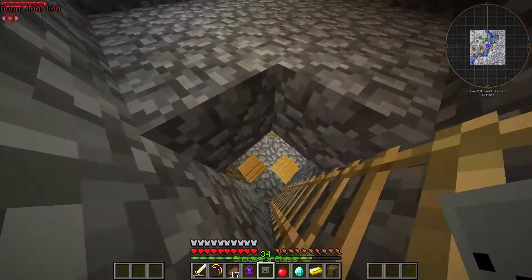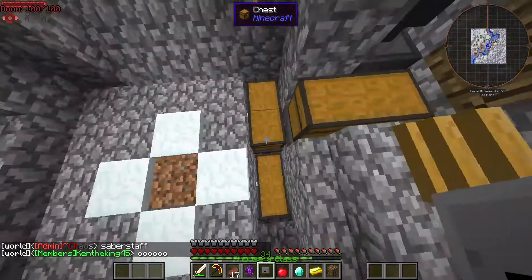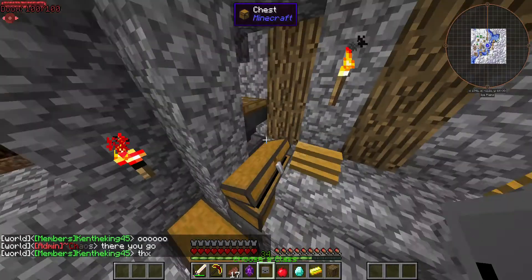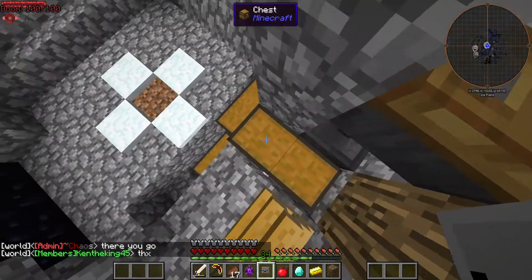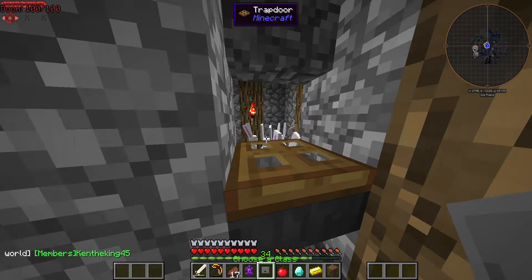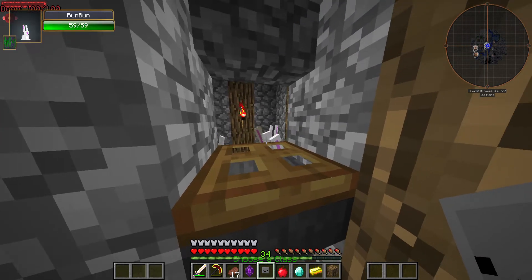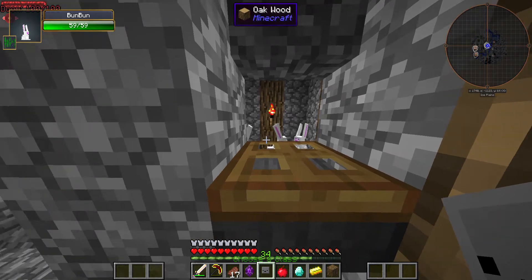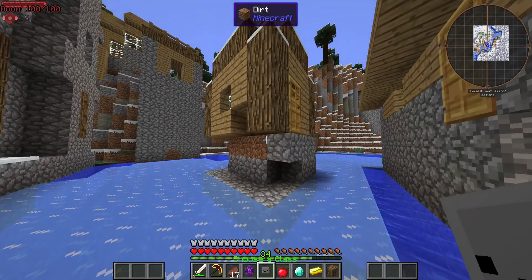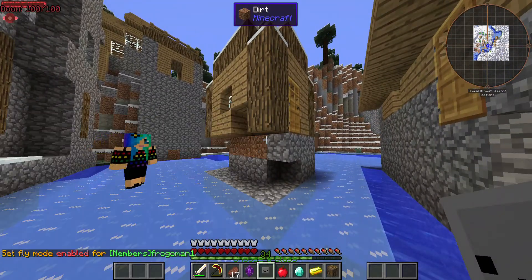I have an Easter bunny farm down here. I decorated it with gold bars, because why not. I get all these spawn eggs. You might think — how do these not despawn? I named them all 'bun bun' — look in the top left — so they wouldn't despawn.